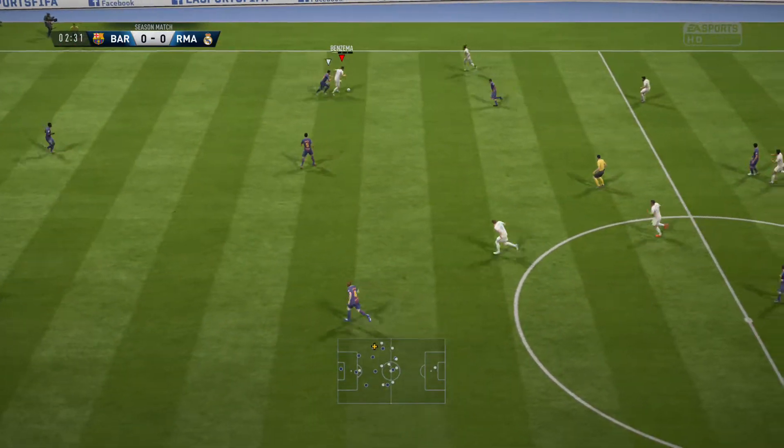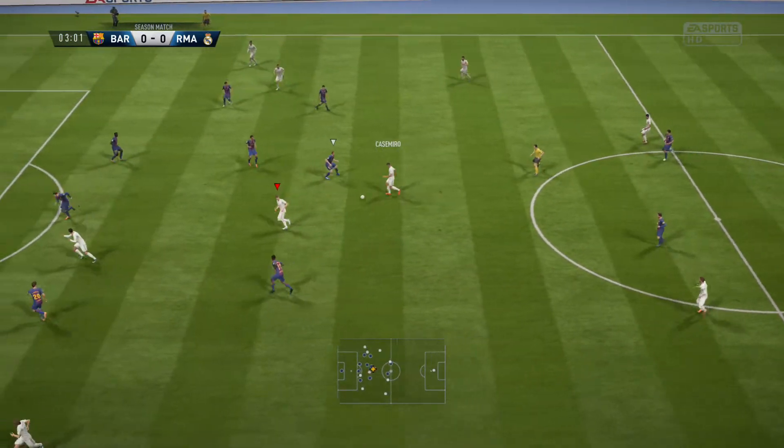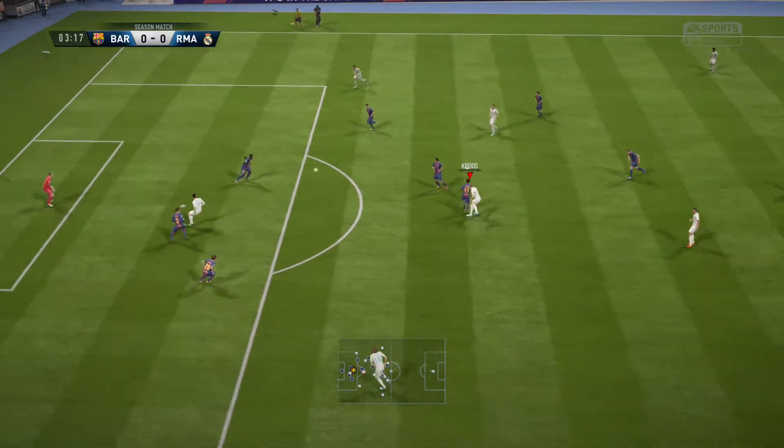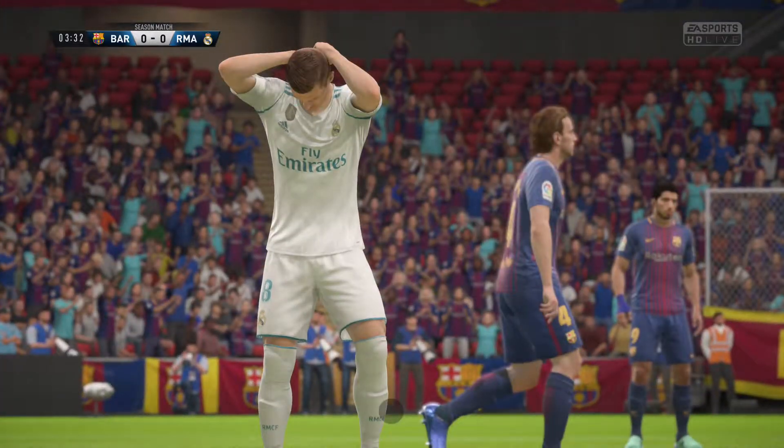This is the Real Madrid line-up. Keylor Navas in goal. Marcelo starts with Carvajal in the full-back positions. Toni Kroos starts with Casemiro in the centre of the pitch. Finally, the forwards: Cristiano Ronaldo partners up front with Karim Benzema.